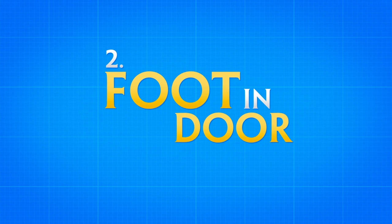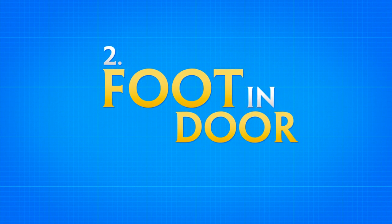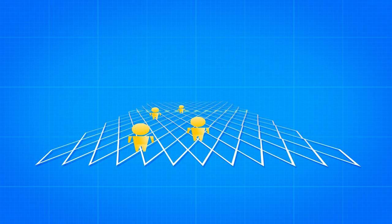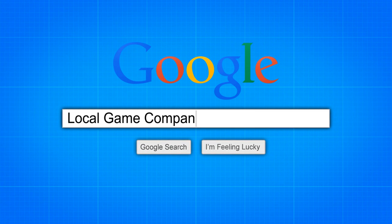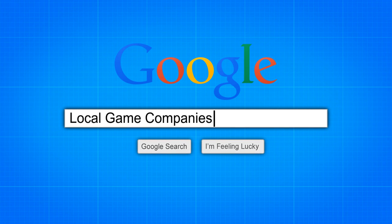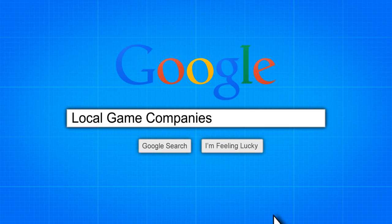Let's tackle number two: getting your foot in the door. When it comes to getting a job, it is indeed who you know in addition to what you know, so let's talk networking. First, Google game companies in your local area. Look for opportunities to meet them — that's your best chance of making a personal contact within that studio.